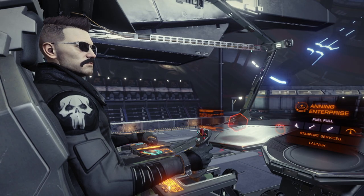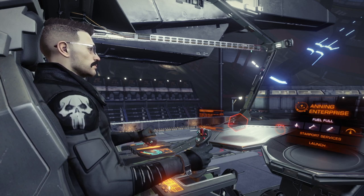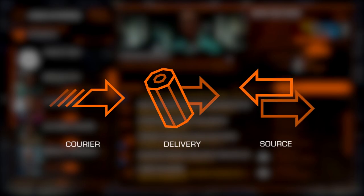There is enough variance in the mission types to keep you busy while space trucking through the universe, but it is important to make sure you're taking the right missions — ones that you're actually able to complete. Another pitfall for new players is that some missions will look the same at a glance, but on closer inspection they have two entirely different mission parameters. For example, there are a handful of missions that fit into the 'deliver this to X' category: you have courier jobs, delivery jobs, and source-and-deliver jobs.